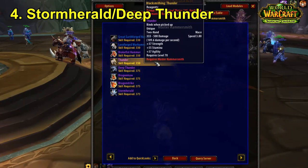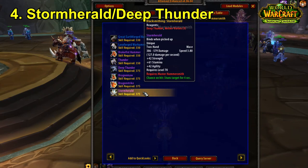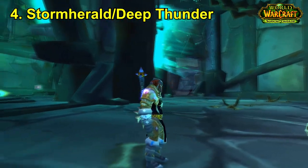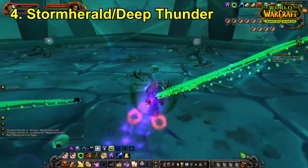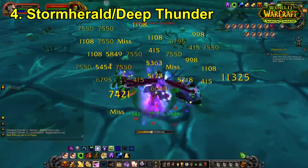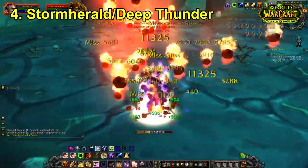For number four we have the Storm Herald. It has a very similar story to Dragomaw — you will need to level up your blacksmithing and get the Hammersmith specialization in order to craft it. At first glance Storm Herald just kind of looks like a gimmicky PvP item, but what you have to look at is that weapon speed: it's a 3.8 weapon speed, which is ridiculously slow. I don't think anything comes close — even in Wrath of the Lich King there's no 3.8 weapon speed weapon as far as I know.